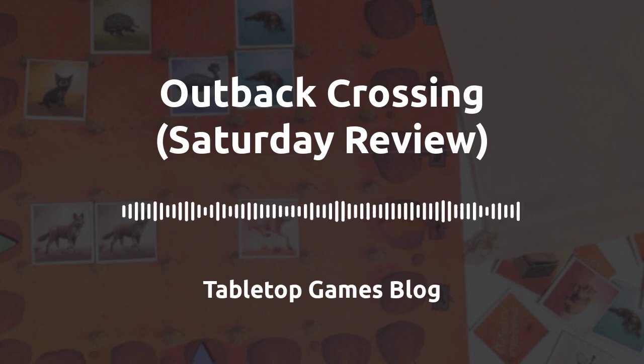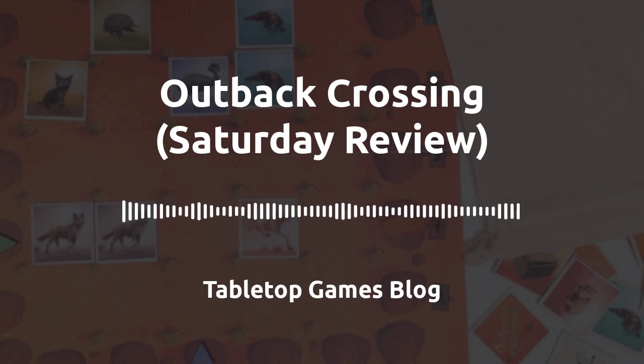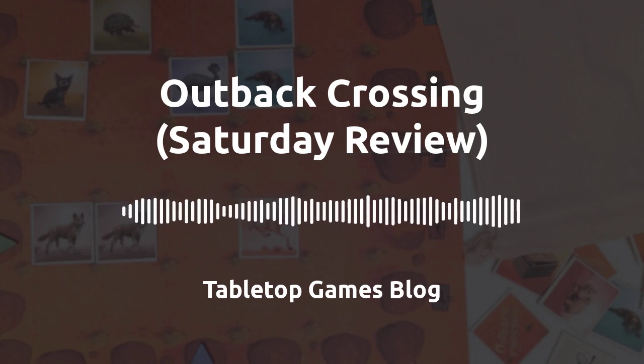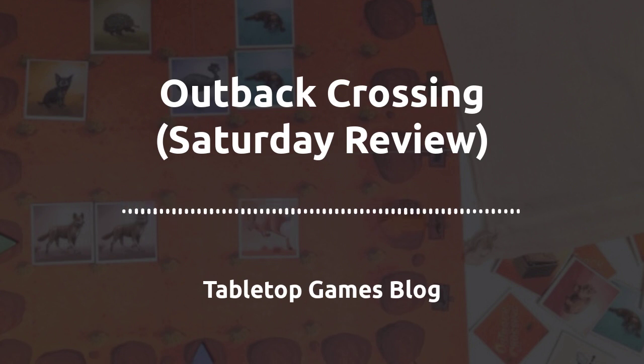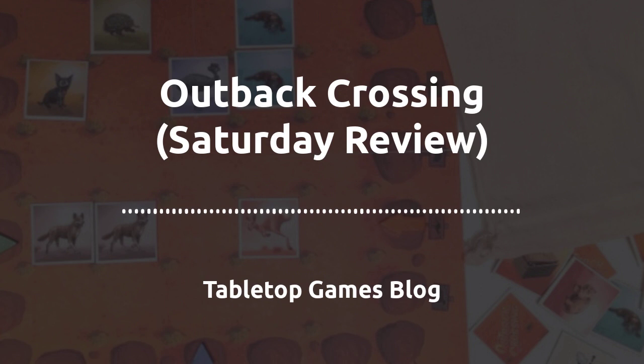As the publishing arm of German board game component retailer Spielmaterial, Mückespiele is a relatively small company. Most of their releases are games that have won design competitions they run. Even so, according to BoardGameGeek, the publisher has 77 games to its name, including Adios Calavera, Namibia and, of course, Outback Crossing.